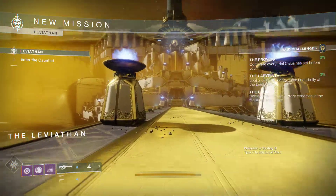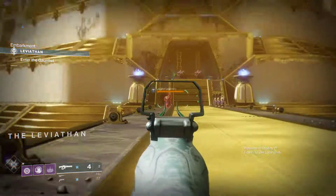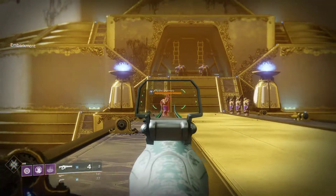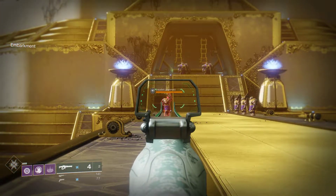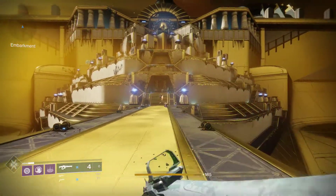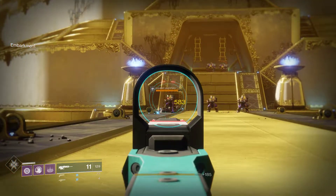Make sure you have your hand cannon equipped. All these enemies up here are all considered high-powered Cabal. I found the easiest method is to stand a good distance back so they don't shoot you, aim for their head, and line these guys up in a row because the linear rifle shoots through enemies — then get your scout rifle and just pick them all off. It's pretty easy.